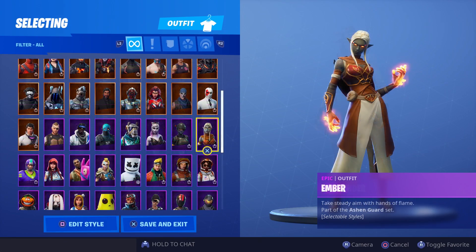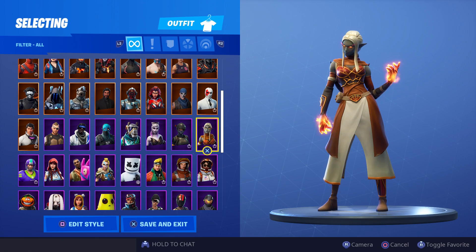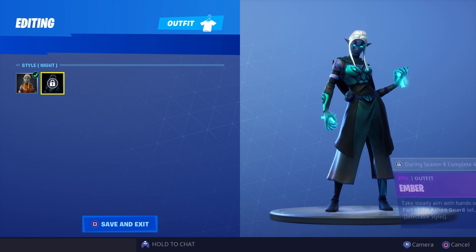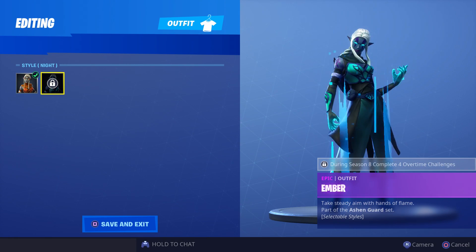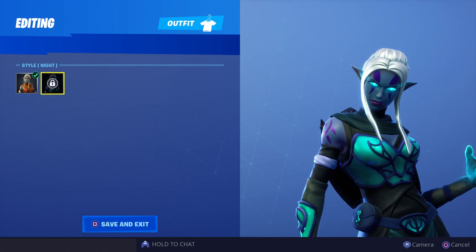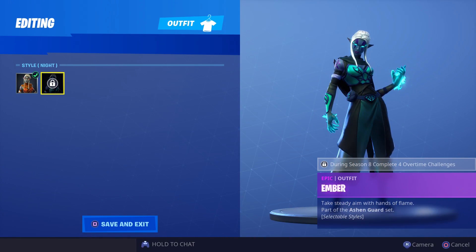Next up is Ember. This one by itself is already cool — she's got the animated fiery hands and the fiery eyes, she kind of looks like a Lord of the Rings character. However, if we go to selectable styles we've got the same thing, the teal blue. This almost looks like an ice version of her, even though she's meant to be clearly fire. Almost everything turns a greenish blue, not as teal as Sidewinder, and her hair remains the same. She gets a little purple face tattoo — she looks real nice. Both of these are really cool.